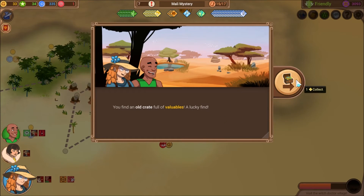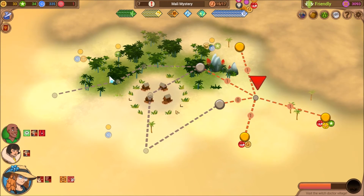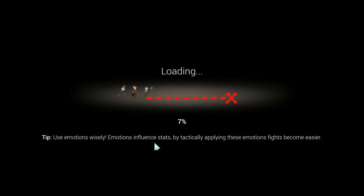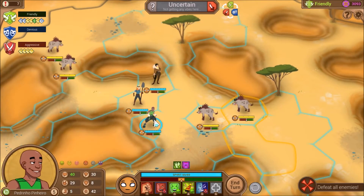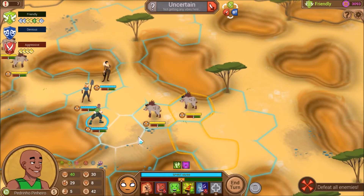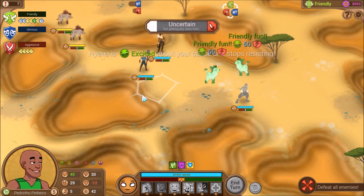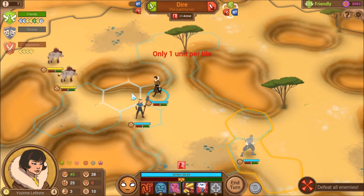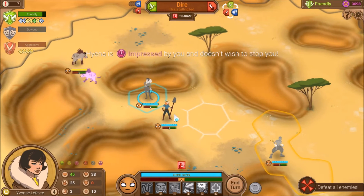We find an old crate full of valuables — lucky find. Let's go ahead and do some encounters. Oh dear, a pack of hyenas. They look particularly aggressive. Let's start playing around with hyenas. We get quite a bit if we go friendly. Of course it's going to make us vulnerable, but that's completely fine by me. This is like a two-star encounter and we've been doing four-stars, so we should be fine.